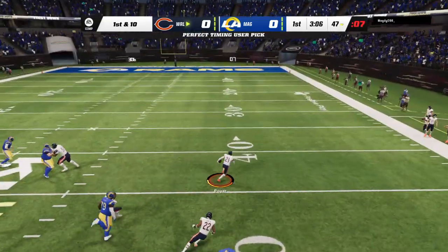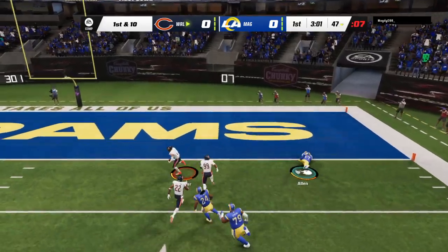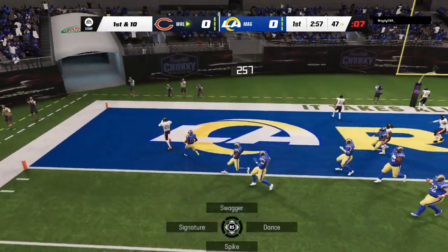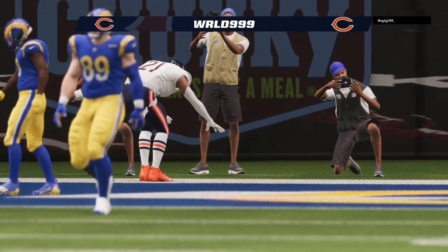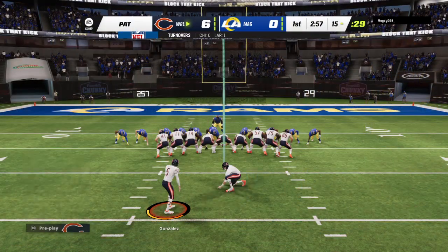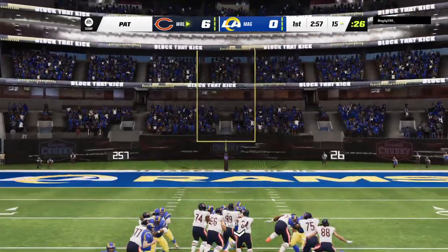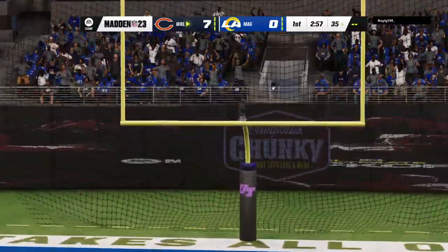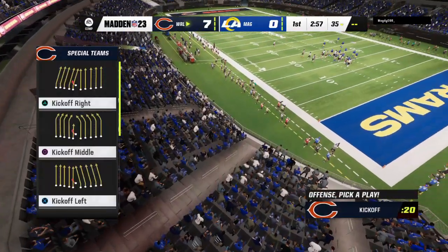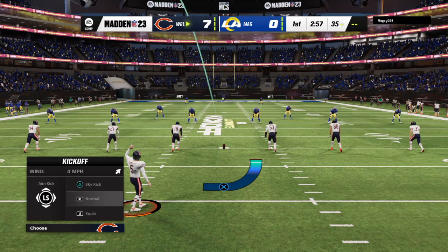A bad throw there — it's intercepted. Picked off by Jordan Poyer, and they will score a pick-six for a Bears touchdown. A big defensive play on the opening drive, as they make the interception and bring it back for the score. I think that's a signal for how this defense wants to play. They want to be disruptive and they're going to take some chances — sometimes it can burn you, but right there it paid off.